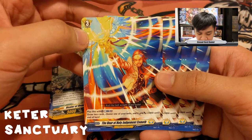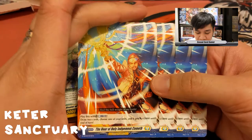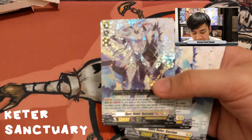Our order card is The Hour of Holy Judgment Cometh: counter blast two, draw two cards, choose one of your units and it gets plus five until end of turn. When I first saw it I thought it was crap, but looking at the rest of the deck with almost no counter blasting, this card is actually like a Pot of Greed — draw two cards plus a unit buff for two counter blast. Very nice.